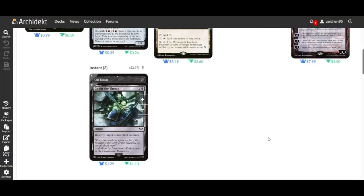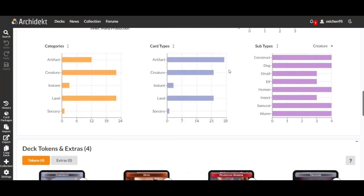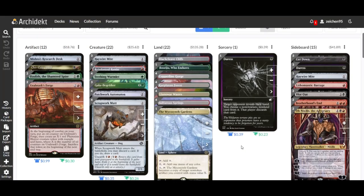Finally, checking the mana value — this deck is very cheap to cast, averaging 1.61. The color distribution is 8 black, 9 green, and 10 red, all well catered to by the mana base. The deck produces several token types: construct tokens, devil tokens, phyrexian horror tokens from Urabrask's Forge, and treasure tokens from Gala Greeters.